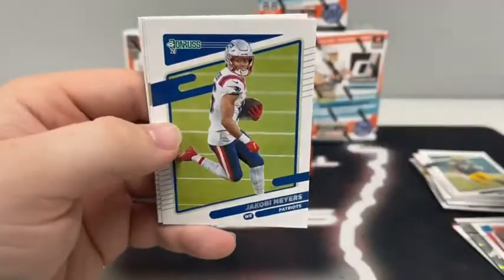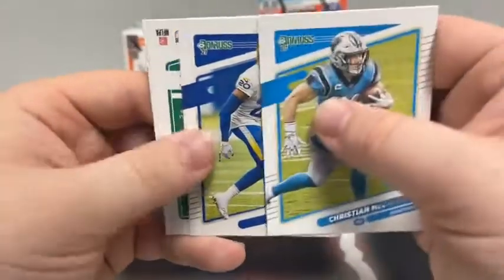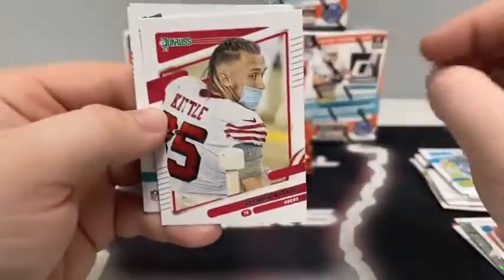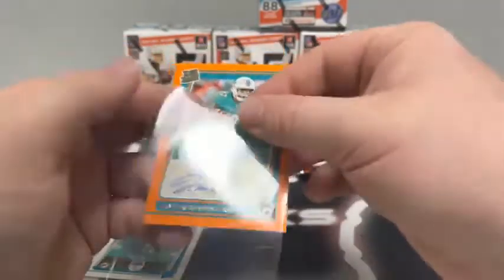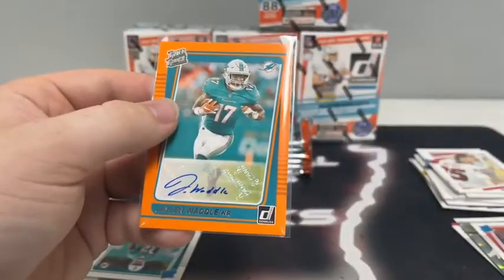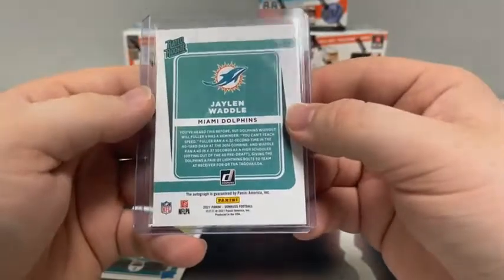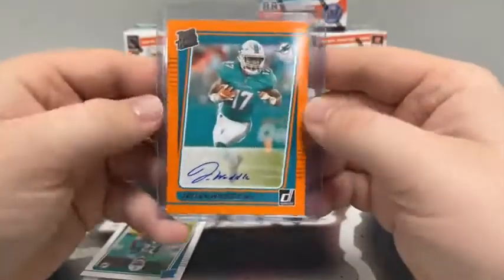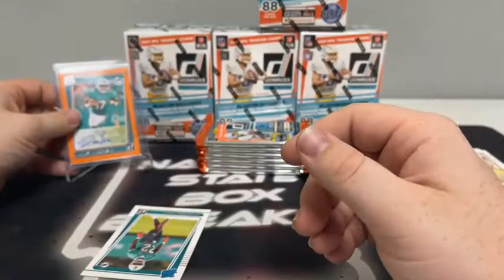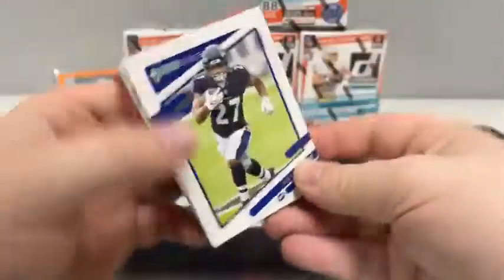Devin Singletary for Buffalo, Jacoby Myers, Taysom Hill for the Saints, Christian McCaffrey for the Panthers, Jalen Ramsey for the Rams, George Kittle for the 49ers — and we've got a Jalen Waddle auto for Miami! That is the orange rated rookie, blue ink auto, not numbered. That is sick. The Jalen Waddle rated rookie sticker auto. Congratulations to Miami. And we've also got a base rated rookie of Javon Holland for the Dolphins.